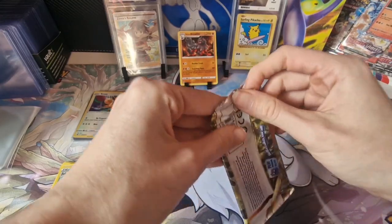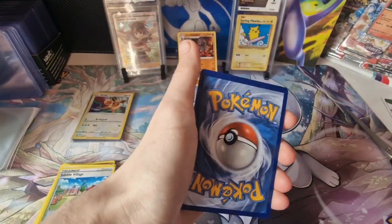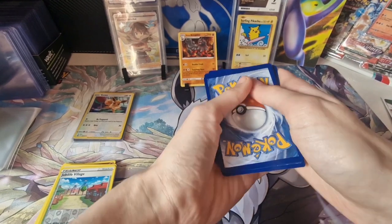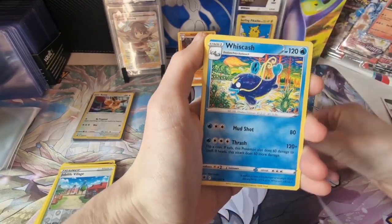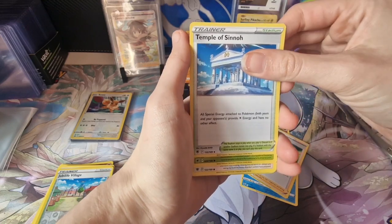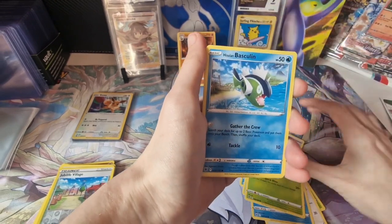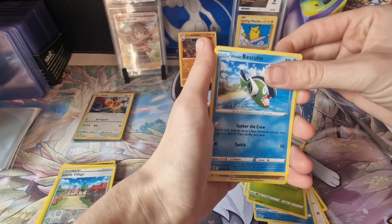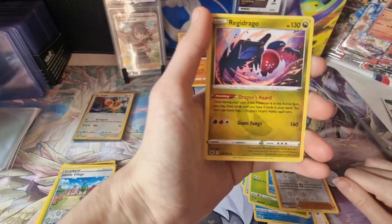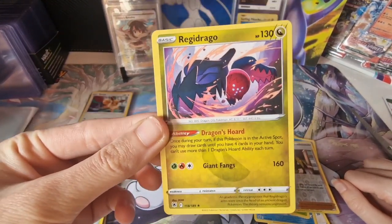Last pack of Astral Radiance. I guess the other one we did have too much luck with, but this is savage. Fight Energy. Whiscash. Gardenia's Vigor. Temple of Sinnoh. Heracross. Tyranitar. Mantine. Scyther. Scytherin. A reverse holo Kommo-o. And a Raddrago — I haven't got a Raddrago yet. Ignore the terrible way I say things. Nice new card for me there.